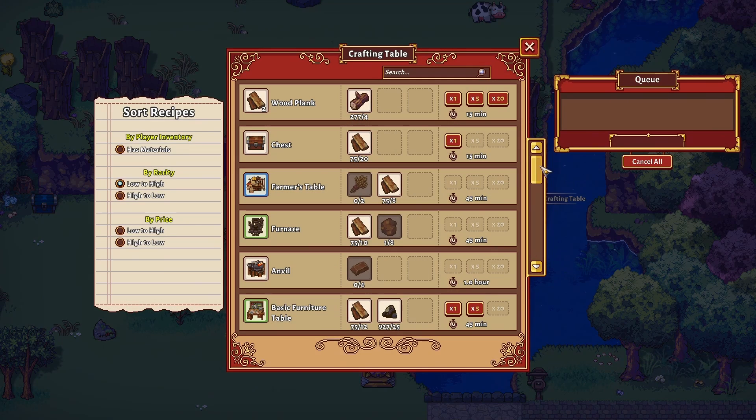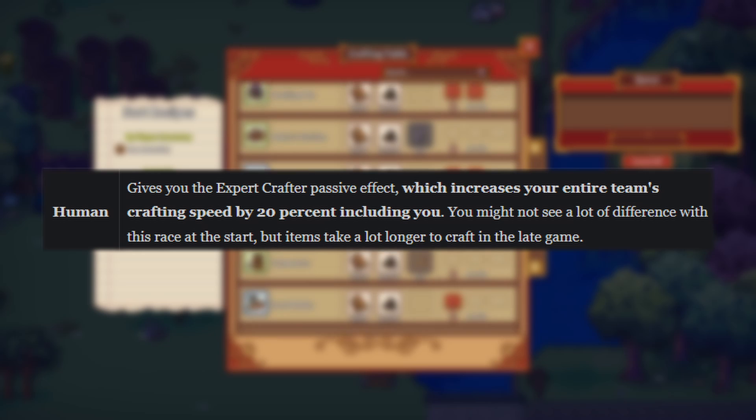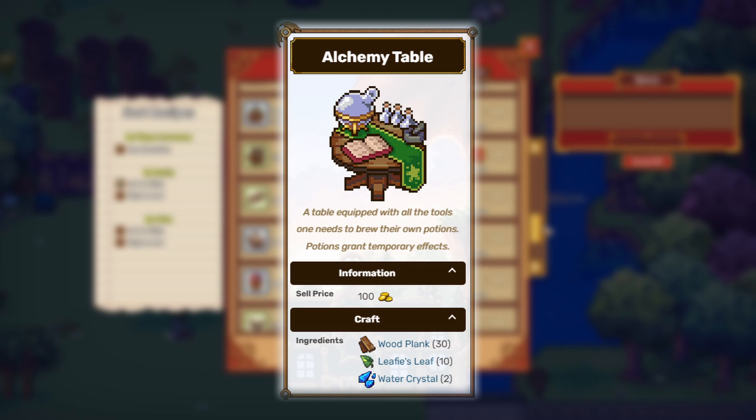Crafting is a vital part of making progress in Sun Haven. There are many different crafting stations that allow players to do many different things, from crafting tools, to armor, weapons, and food. And if you choose a human character when creating your character, you can significantly increase your crafting speed. Really pay attention to all your recipes and crafting tables as you go — it can be easy to miss some vital craftables. For example, the alchemy table can turn stone into copper, and then copper into iron, and so forth.